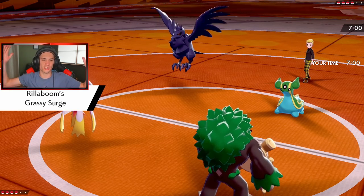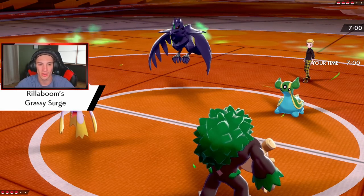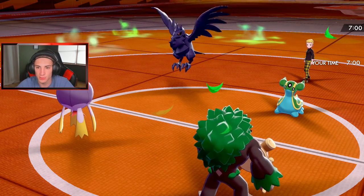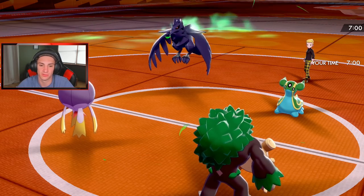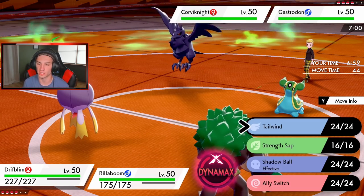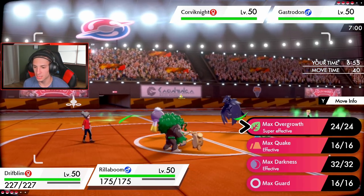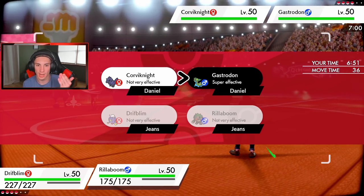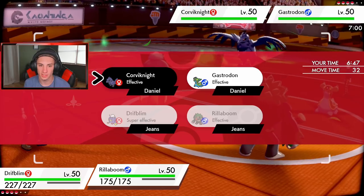Not a bad lead for us — grassy surge is popping, let's go. Our seeds are going to pop as well and we're going to get that defense boost for Drifblim. Is he trying to bait the grass move? I'm going to go for a Tailwind. I could go for a Max Darkness or wait, but I seriously think he's going to swap. I could go Max Darkness and lower special defense stats.